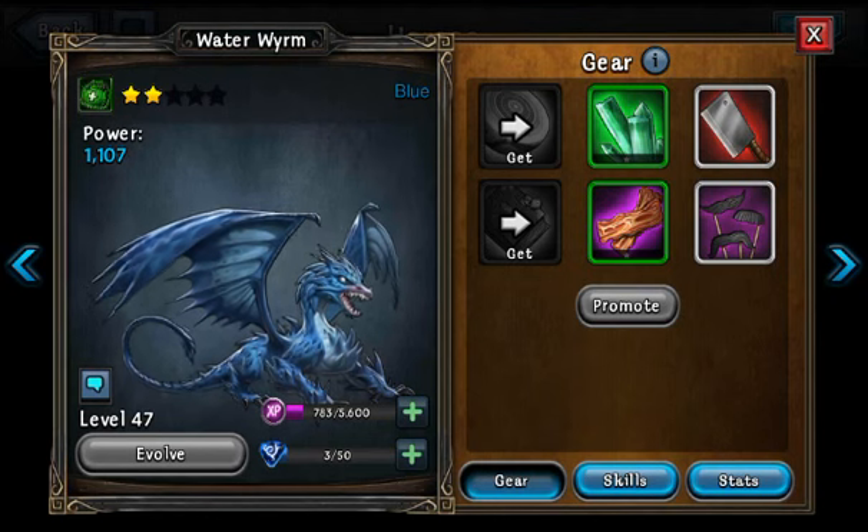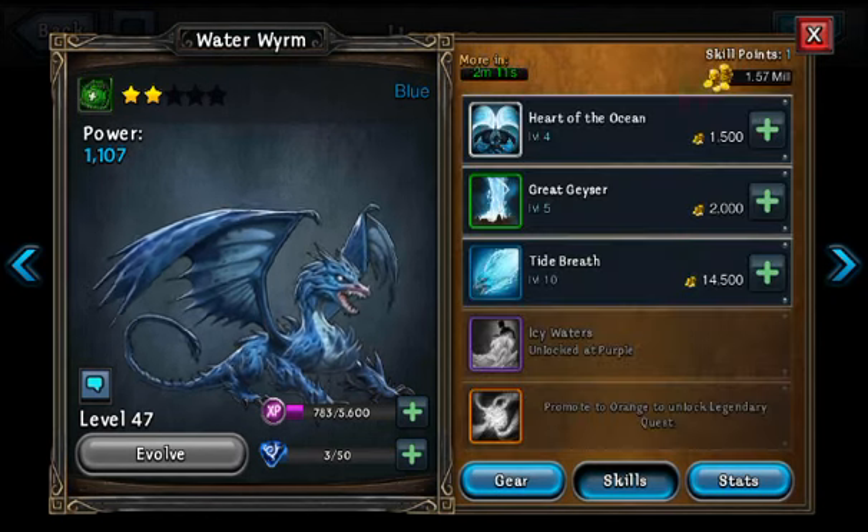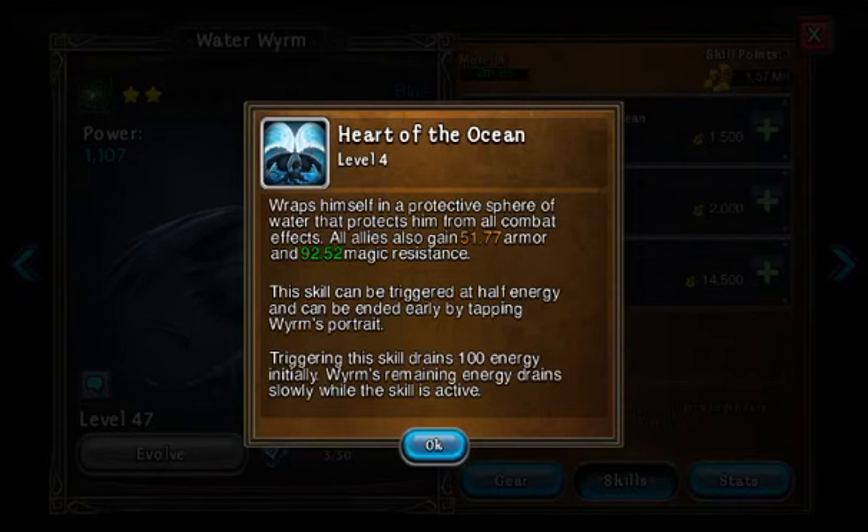Anyways, this is him — he throws water, he has all these water attacks. His name is Water Worm. Let's go over his skills. Heart of the Ocean: wraps himself in a protective sphere of water that protects him from all combat effects. All allies also gain 51.77 armor and 92.52 magic resistance. This skill can be triggered at half energy and can be ended early by tapping Worm's portrait. Triggering this skill drains 100 energy initially; Worm's remaining energy drains slowly while the skill is active.